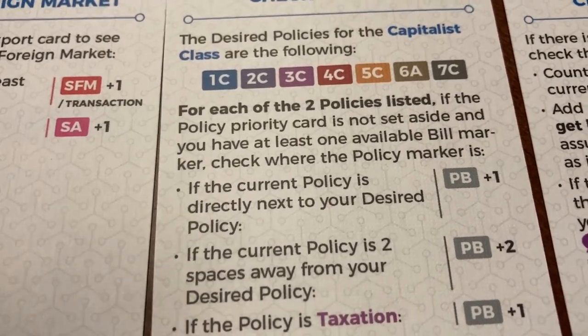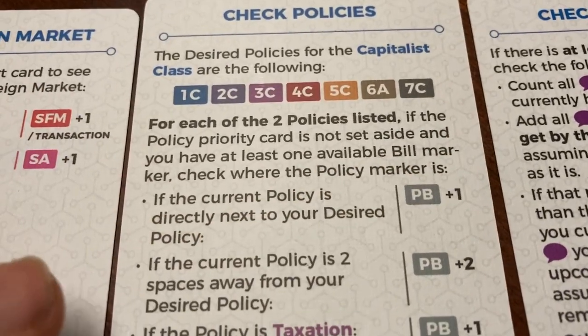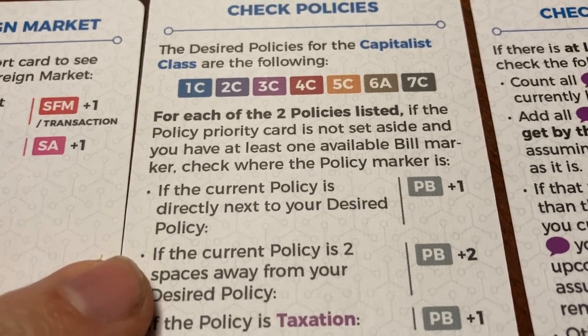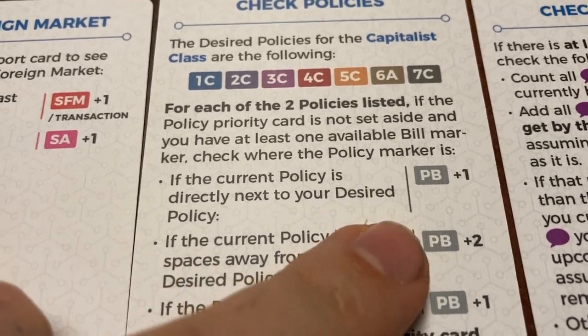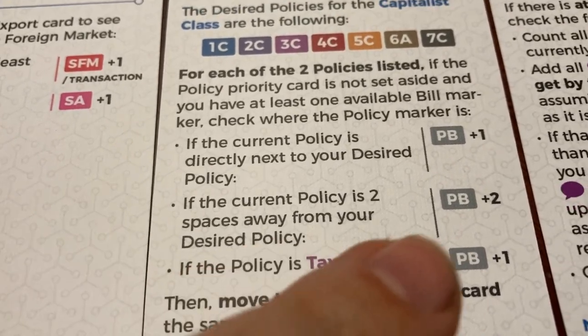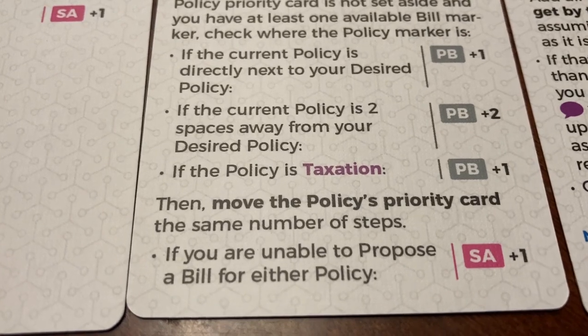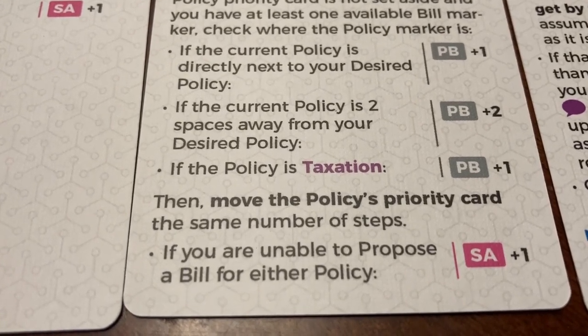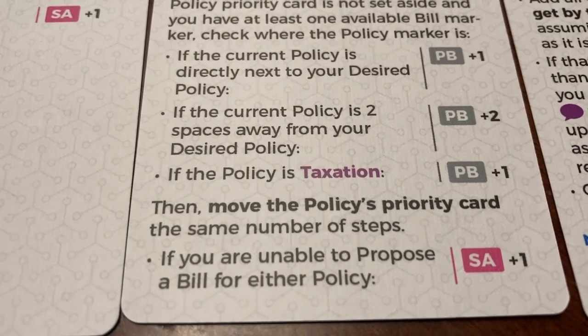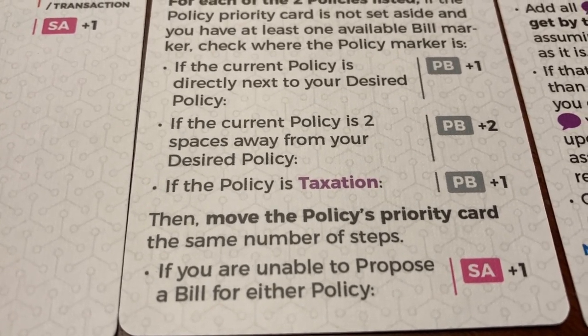If the current policy is directly next to your desired policy, you would do the proposed bill action plus one. If your current policy is two spaces away from your desired policy, proposed bill will get plus two. If the policy is taxation, you have proposed bill plus one. Then you move the policy's priority card the same number of steps. And if you're unable to propose a bill for either policy, you would move your special action up one.